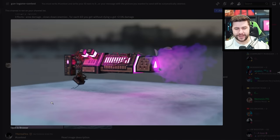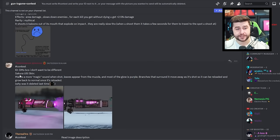We'll end with an Ultimatum skin design called the Sakura Ultimatum. It makes a more magical sound when shots leave, with leaves appearing from the muzzle, and most of the glow is purple branches that surround it and move as it shoots — it can be reloaded and grow back. Really creative designs. There are so many more out there, so if you'd like to see a part two, hit the like button. Head over to their Discord if you want to get involved, and I hope Pixagon listens to a lot of these ideas.